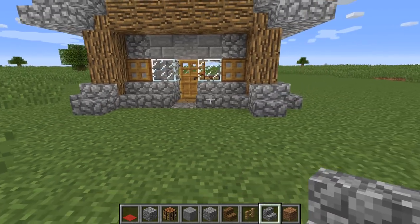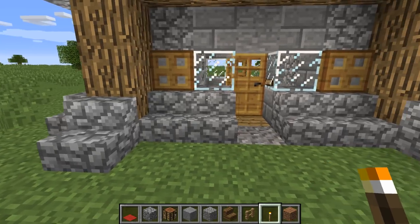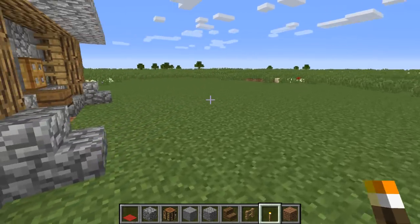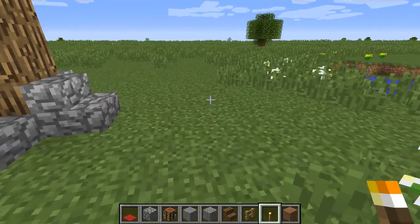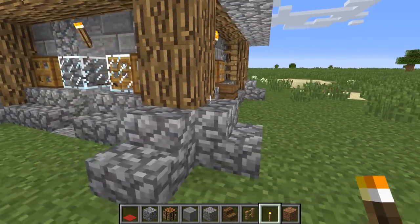Like I said, this does go outside the 7x7 but so does the overhang — what we're trying to achieve is something that looks nice. Now we need to continue the detail with some torches over the top of each door and over the top of each window, so the house looks nice from every angle.